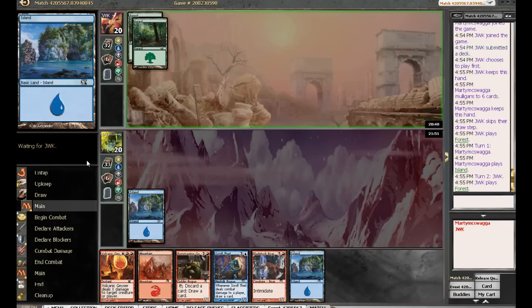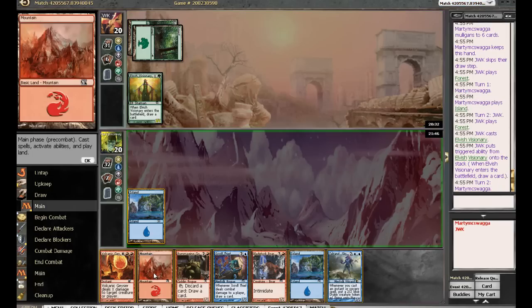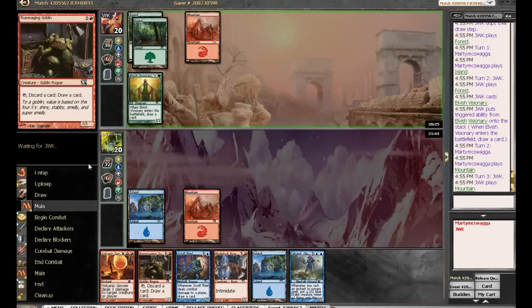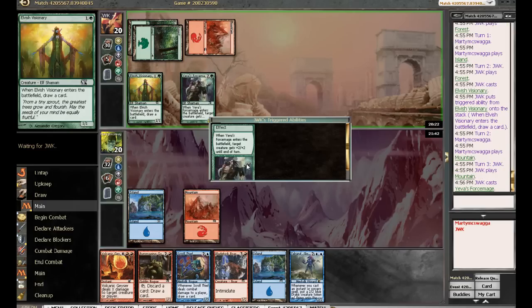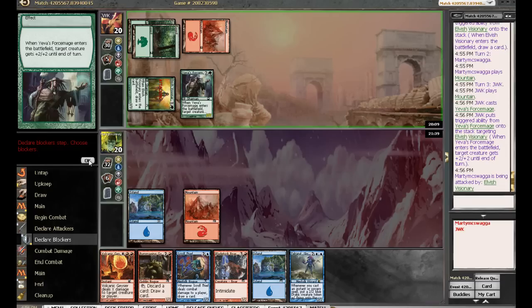Okay, that's fine. It's value, but we're not getting beat down, and I think our deck wins the long, grindy games. Talrand — sweet. That will probably be a decent turn four play, assuming we draw a land.